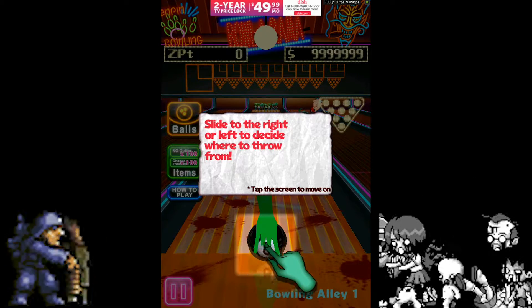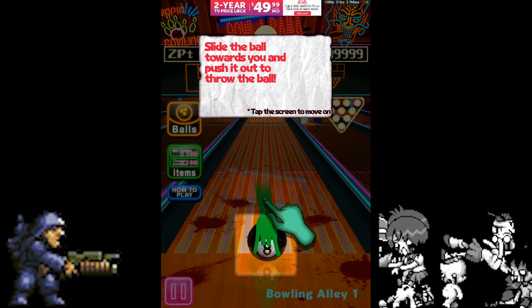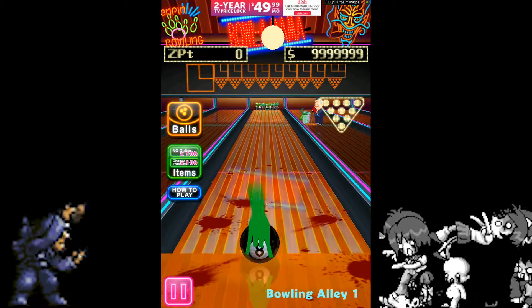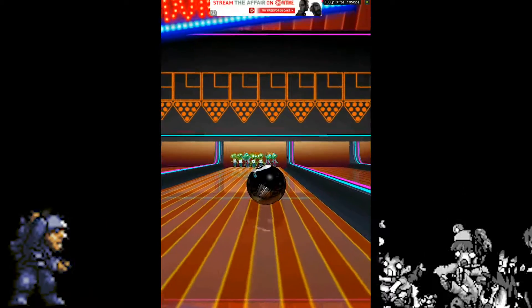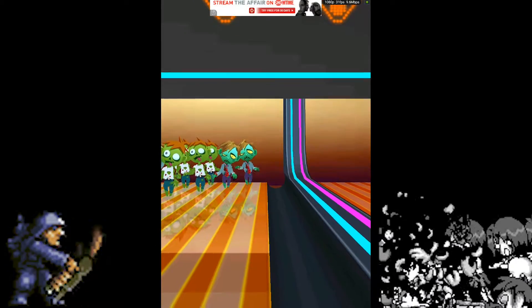The game states: slide to the right or left to decide where to throw from, slide the ball towards you and push it out to throw the ball. Thanks for the clear directions. Gosh, it is slow as can be — come on, come on. I don't know what just flashed there.